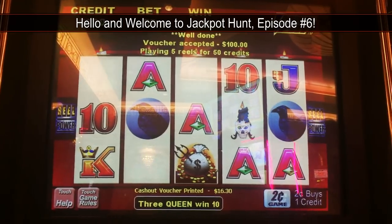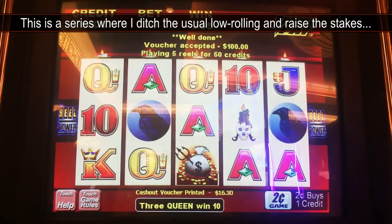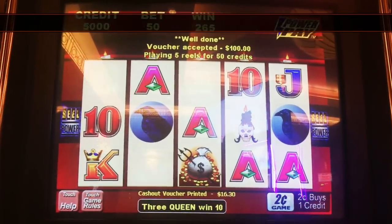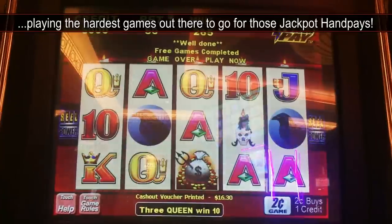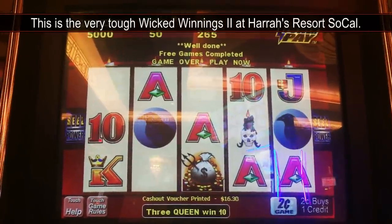Hello and welcome to another episode of Jackpot Life. This is a series where I ditch my low-rolling ways and I'm raising the stakes playing the hardest games. Today I'm playing Wicked Winnings 2 by Aristocrat. This is a 2-cent machine, so I'm going to be betting $3 a spin.